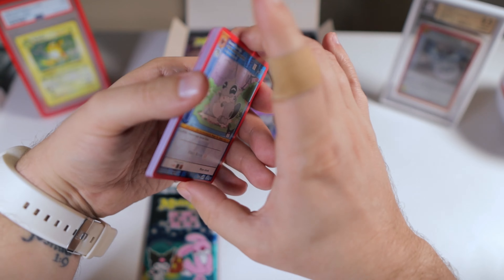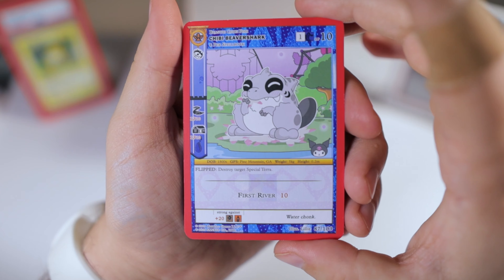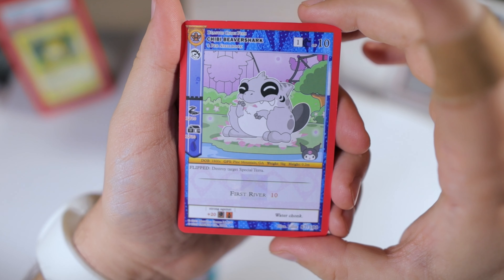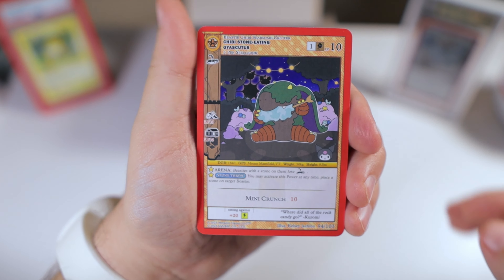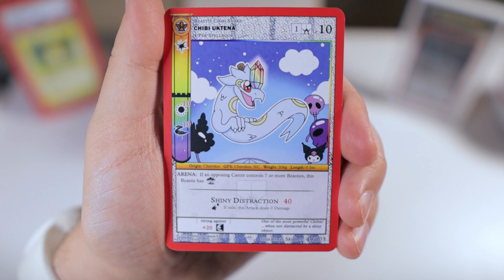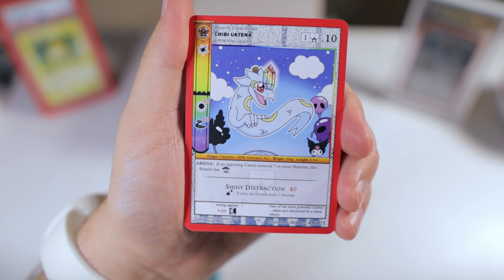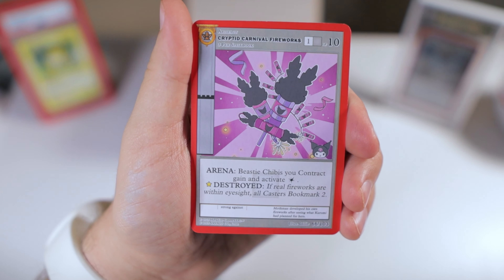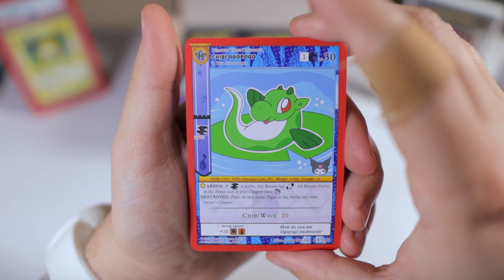I can't remember if there are card tricks for MetaZoo — it's been too long. Let's get right into it. We got the chibi Beaver Shark. So even just starting off, we are getting the chibis. That must be what this set is — a chibi set. Just kind of the baby cute versions of the characters, which is kind of cool.